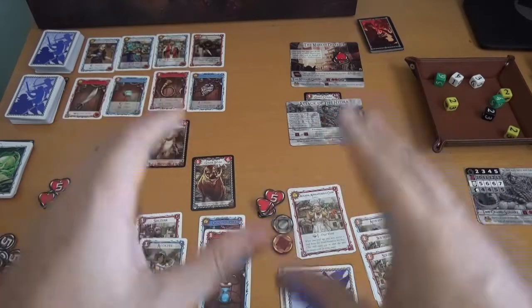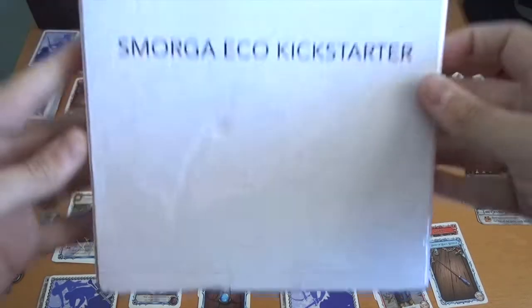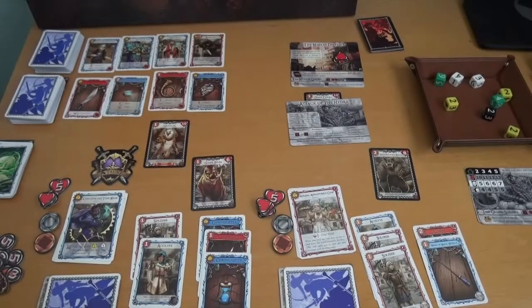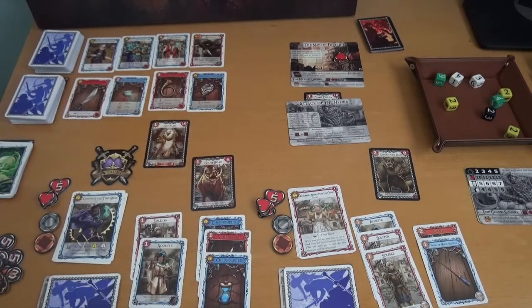Battle for Greyport got a little bit of a bad rap when it came out, and it was a little bit deserved because the balance just wasn't quite there — it was just really, really hard. The tutorial quest was really, really hard. But since then they have gone back to the rules, done some changes, done some errata, released an expansion, and as part of that expansion they gave you a printed copy of the new rules and fixed the balance issues. I just received a Kickstarter pledge for the latest Red Dragon, the smorgasbots, and got the Eco Edition, which came with a new character for Battle for Greyport. So I thought this is the perfect time to do my video review.